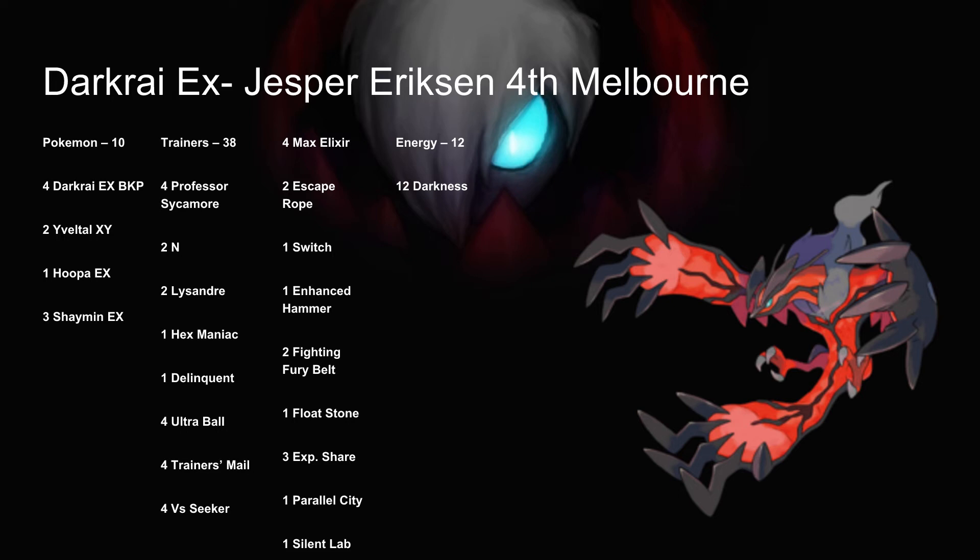He runs a ton of trainers — 38 total: 4 Sycamore, 2 N, 2 Lysandre, 1 Hex Maniac, 1 Delinquent, 4 Ultra Ball, 4 Trainer's Mail, 4 VS Seeker, 4 Max Elixir, 2 Escape Rope, 1 Switch, 1 Enhanced Hammer, 2 Fighting Fury Belt, 1 Float Stone, 3 EXP Share, 1 Parallel City, and 1 Silent Lab. He uses all these trainers to get as many Darkrai's and Evil Tulls set up as quickly as possible, using Oblivion Wing to attach energy from the discard pile. He uses Hoopa to get Shaymin, draw more Max Elixirs, and find Fury Belts. With EXP Share, when you get knocked out, you attach the energies back onto your Pokemon — so even if you get knocked out, the energies are still safe. He runs 12 basic Darkness energies.